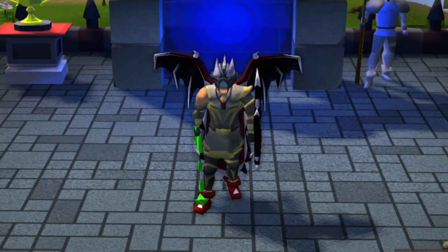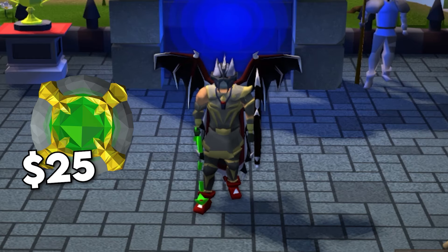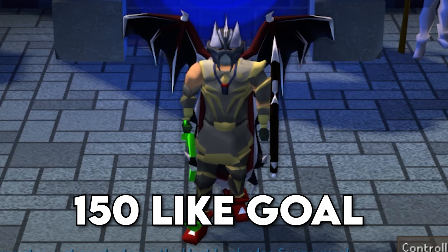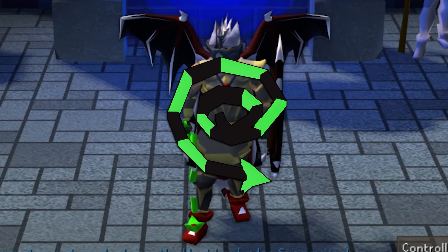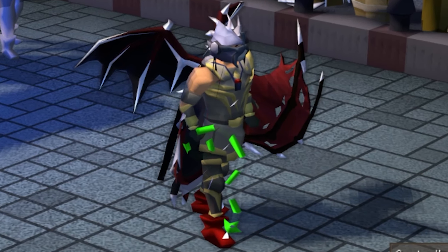Today I've got a crazy giveaway. One lucky winner is going to walk away with a free $25 donator pin. If we manage to hit 150 likes on today's video, I'm going to add a bonus Lime Whip to today's giveaway — one of the most sought-after items on this game — so show the love.